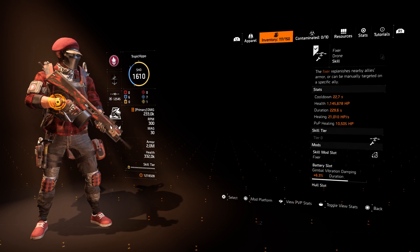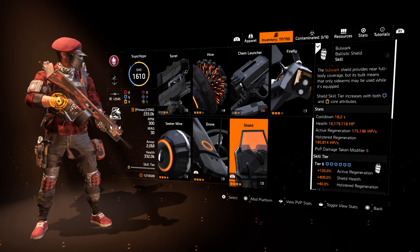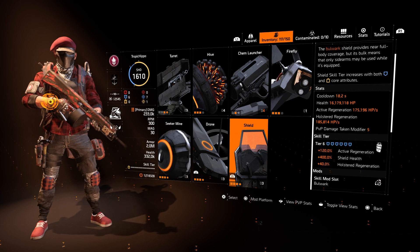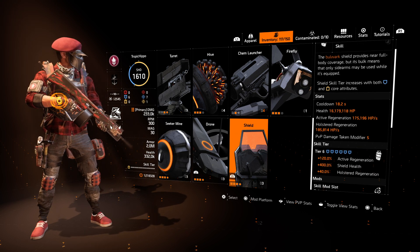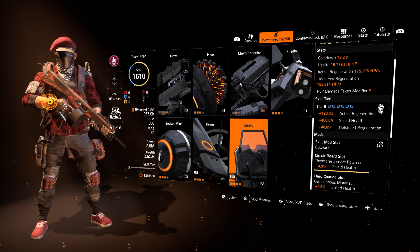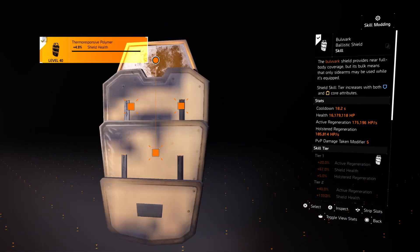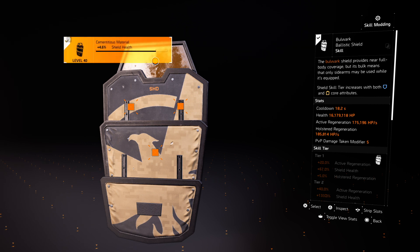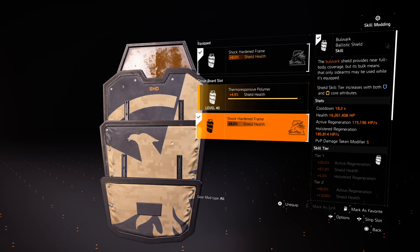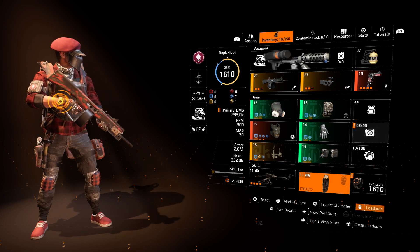For the skills, we have a fixer drone running duration, health, and armor repair. We are running a tier 6 shield with 16 million health and armor regeneration actively on it — active regeneration is quite high at 175,000. This is currently running two shield health mods, and one I'm happy to change because we've got damage in here. The one that gives us 8% is giving us another 82,000. Just be aware — if you've got that unlocked, pop it on; if not, just use two 5% mods.